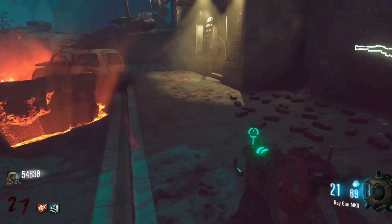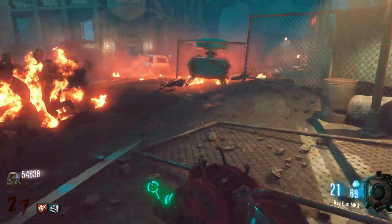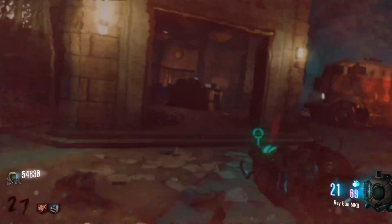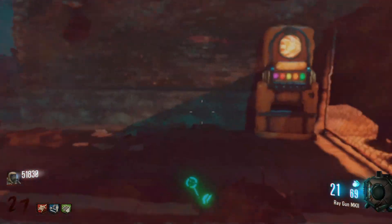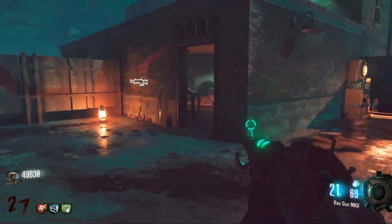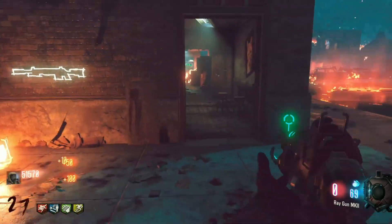In zombies, you want as many points as fast as possible, because you're not going to survive with just the Olympia or the M14 forever. One thing I also want to touch on is that the Olympia is a one-shot kill — up until Round 6, so Rounds 1 through 5. If all 4 pellets hit, it's a one-shot kill. But the problem is that it's not always the case that all 4 pellets actually hit the zombie.